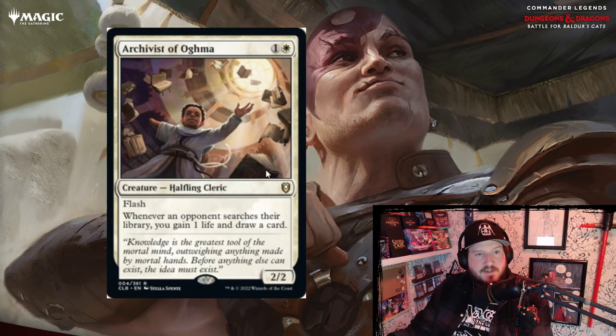Archivist of Ogma is one and a white for a 2/2 halfling cleric with flash. Whenever an opponent searches their library, you gain one life and draw a card. So you could flash this in after someone casts a spell and goes to search their library. It's interesting — two mana for a 2/2 — but I don't know how often your opponent's going to be searching their library.